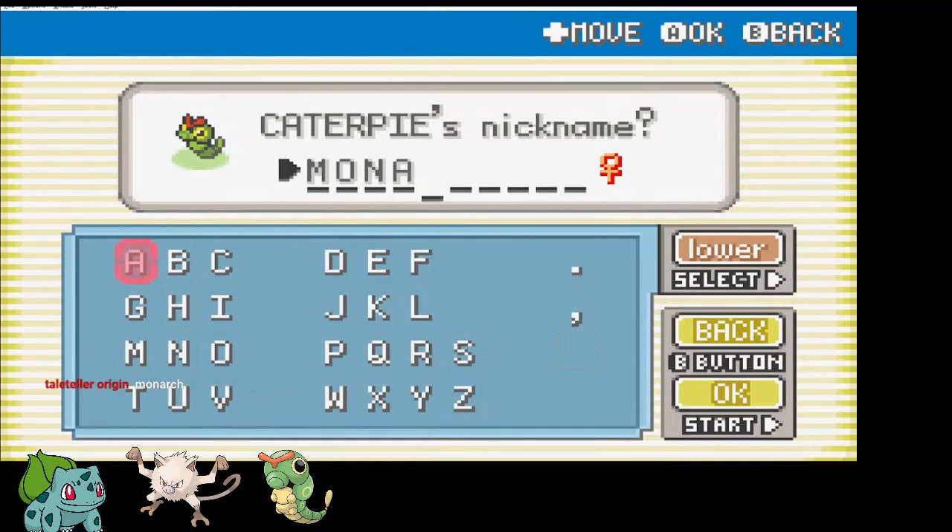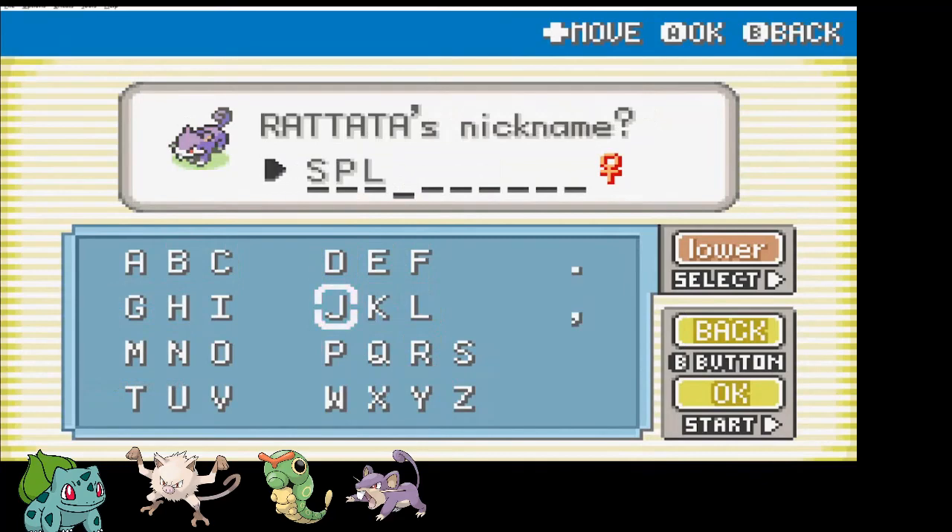In Viridian Forest I find a Caterpie, who I named Monarch, in honor of the butterfly she will soon turn into. That's 3 Pokemon in the team already. Remembering I forgot to grab a Pokemon between Viridian Forest and Viridian City, I rectify that mistake by catching Rattata. Splinter joins the party as my 4th Pokemon.